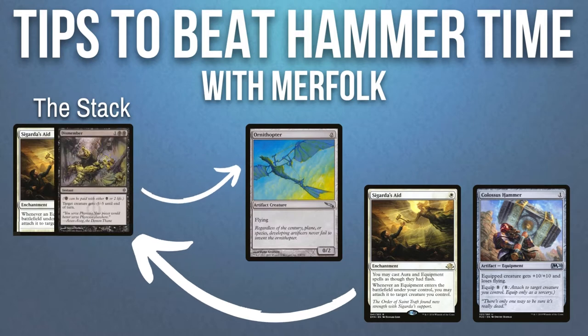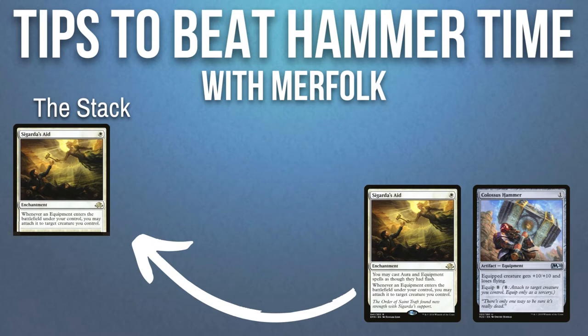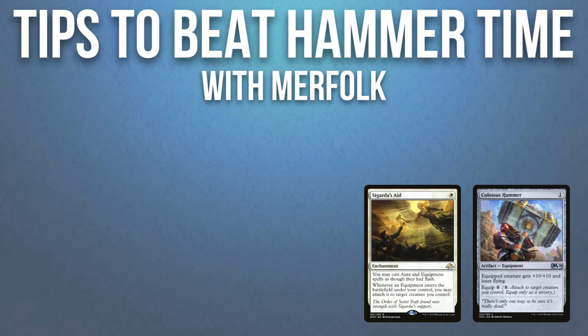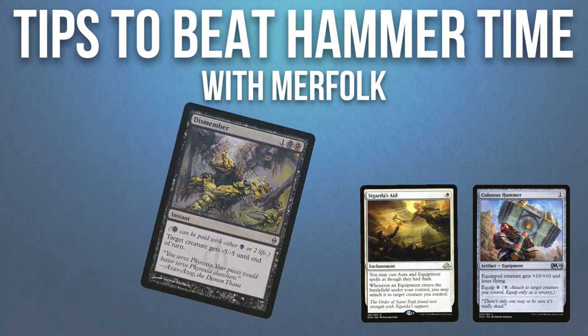Your opponent must have chosen which creature to equip onto, then you can Dismember or bounce the creature they're equipping onto before the Hammer moves. The Colossus Hammer sees that the creature is gone and will just sit on the battlefield. Every creature in the Hammer Time deck has a toughness of 5 or less, so a Dismember can kill any creature that they are targeting.